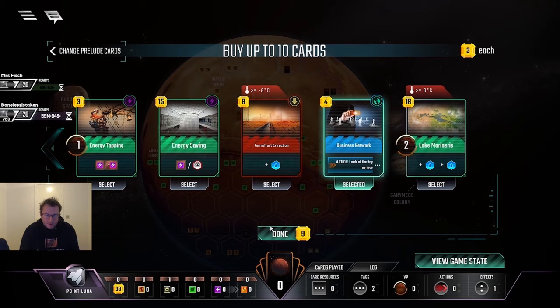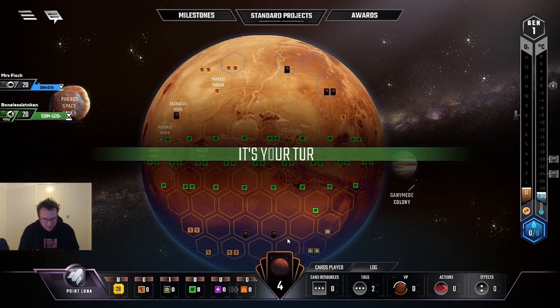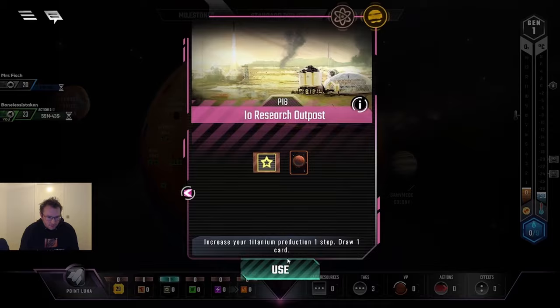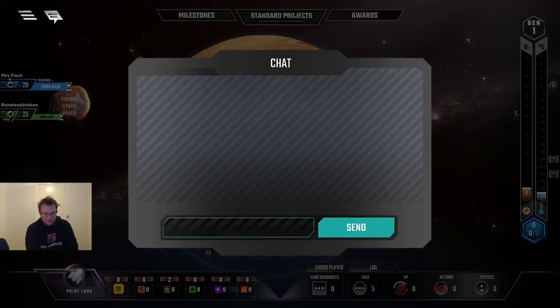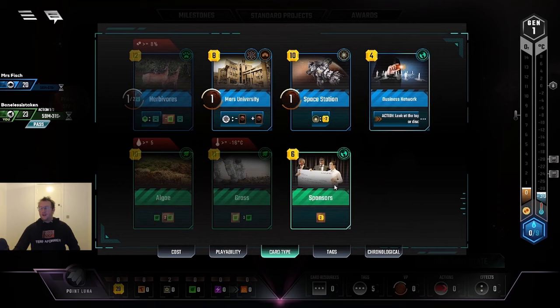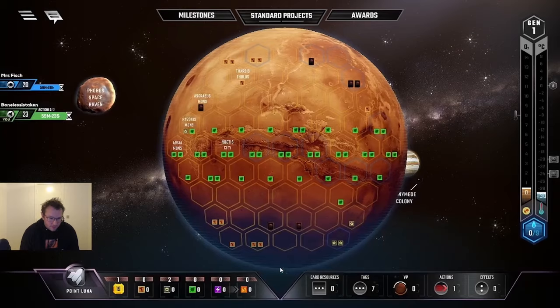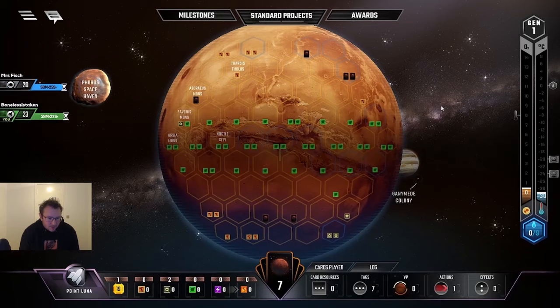This is a replay of a game I played a while back and I'm gonna try to talk quick because I already cut this down to one hour, so the game is going very quickly. The two preludes are pretty alright — they give me some extra cards. I wasn't that happy with my starting hand so I kind of gambled and took some extra cards, and it definitely paid off. I'm getting Sponsored and also an earth tag — very nice. Business Network off to an earth tag. And then I'm getting one of the really good cards: Mars University.